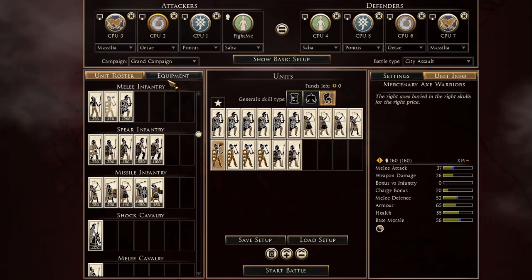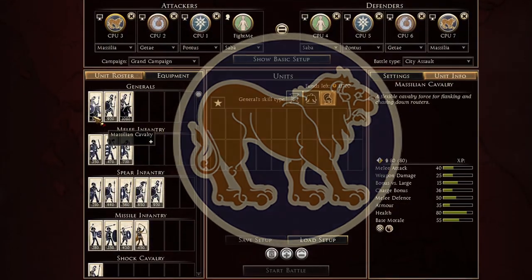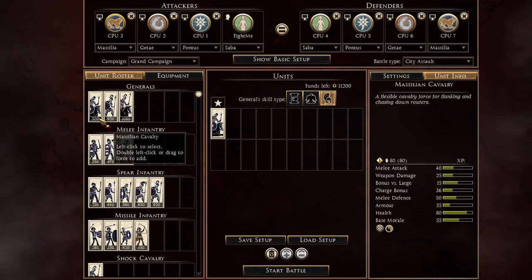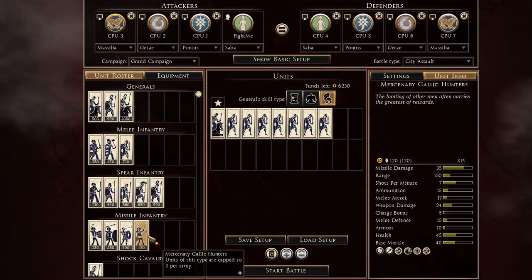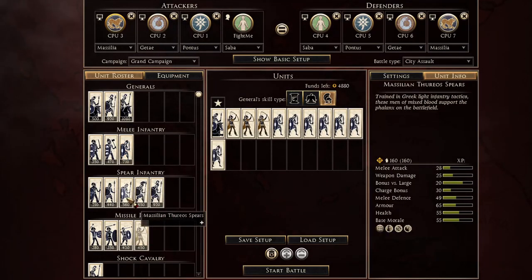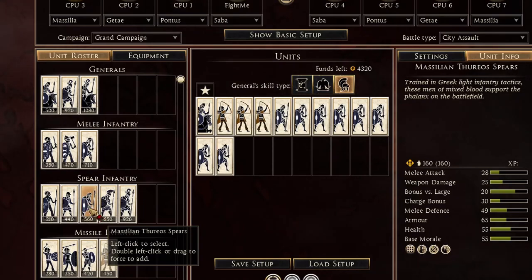Here you go — a zero-funds army for Gette. Let's head over to Massilia on attack. For Massilia I bring the Massilian cavalry general, which is really nice, really cheap, and decent. I bring of course the seven Forex swords, then fill it up with the three mercenary Gallic hunters.